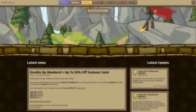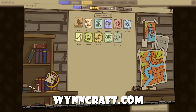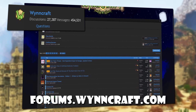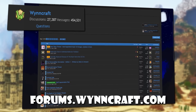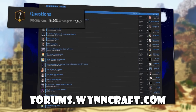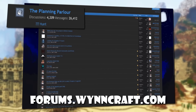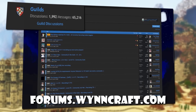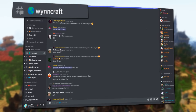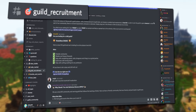Windcraft does have several web features that can be quite handy to know. On the main website there's for example a stats page and a help page with useful information. On the forums there are several sections — in the Windcraft section you can find everyday discussions, giveaways and community events marked with a green tag, and guides marked with a blue tag. On the questions section you can get any Windcraft-related question answered. And on the planning parlor section you can find other players to help with quests or dungeons, or just to play with. There's also a guild section where you can find guilds who are looking for members. There's also a Discord with similar sections — Windcraft for everyday discussions, questions for questions, looking for group to find players to join you, and guild recruitment to find joinable guilds.